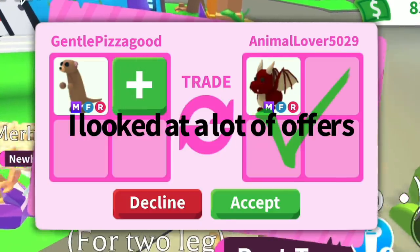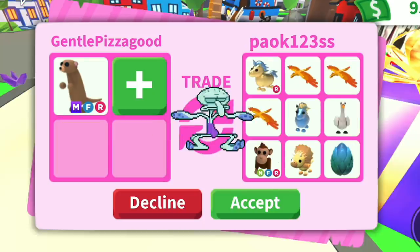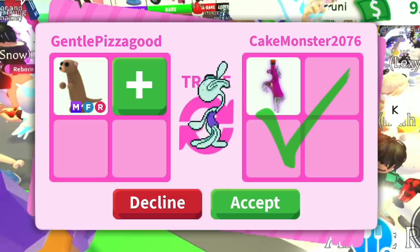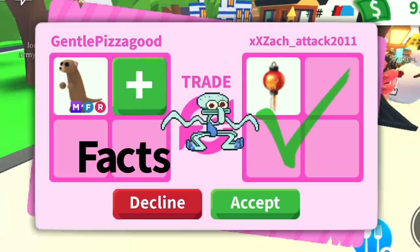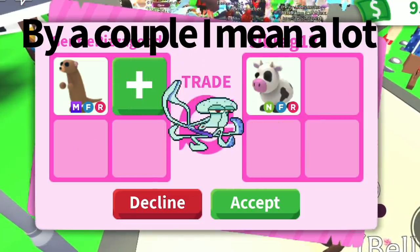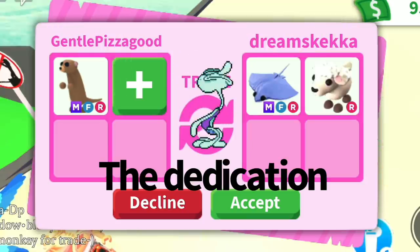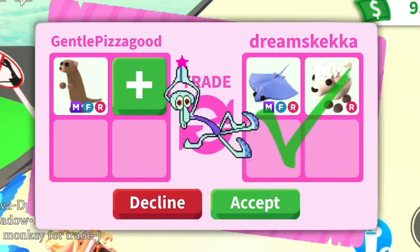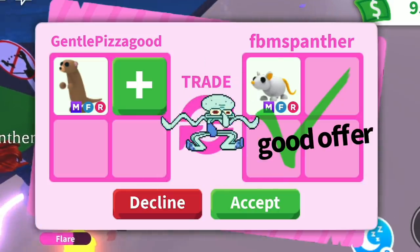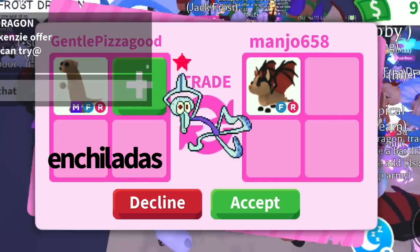First off I got offered a bunch of offers for my mega meerkat Bernard. Here's a couple of the offers — there were a lot. I was sitting here for like an hour just looking at offers for Bernard. My goal was to get a mega shadow dragon, so I was looking at offers to see if something good could help me get one.